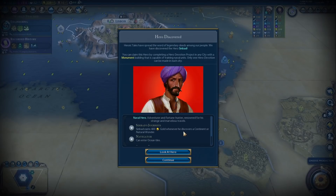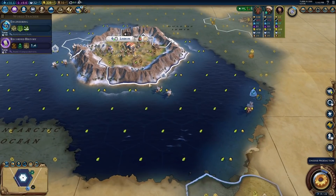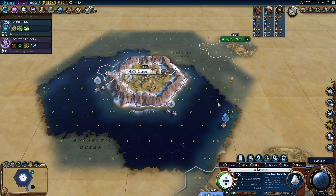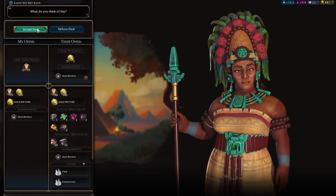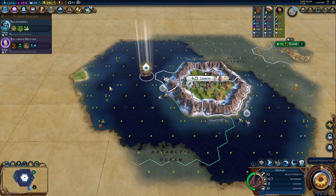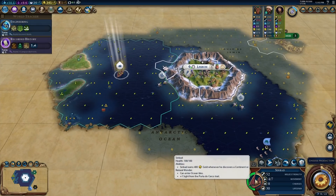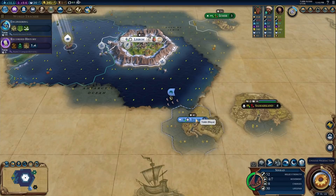They got a great admiral — yes! Oh, can we build him? We can! Oh my god! Sinbad! Look at that — we can go in the ocean tiles, we can actually explore the world now! We have 52 melee strength and we can take over that 40 melee strength city.